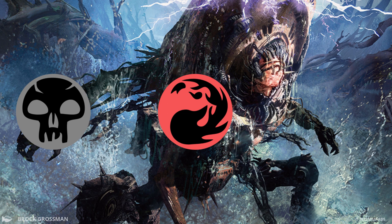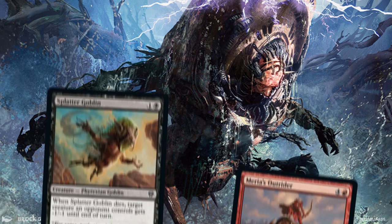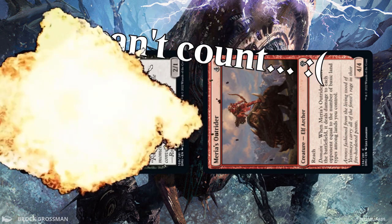Black-Red also returns to an old classic: the Math is for Blockers strategy. It's a simple concept — play creatures, turn them sideways, count to 20, blow up some of your own creatures.